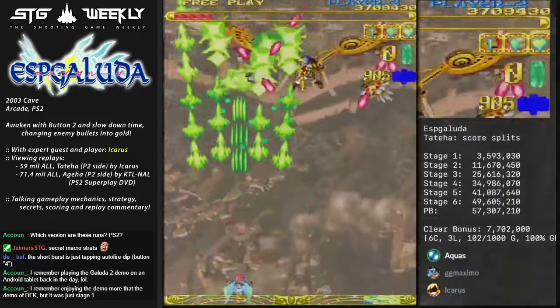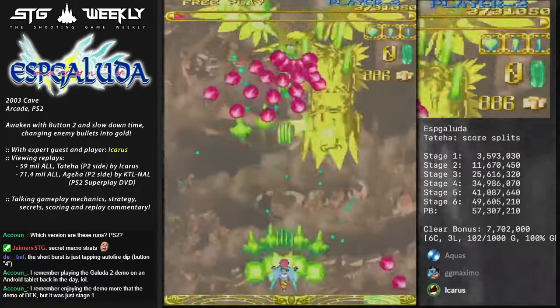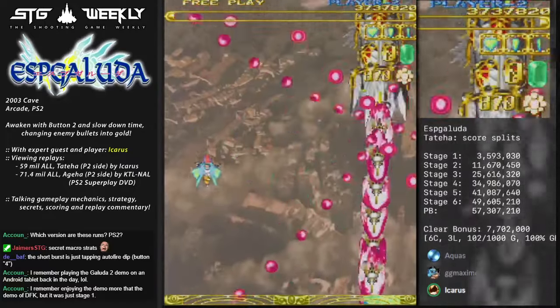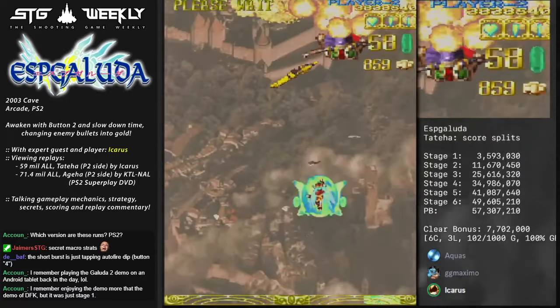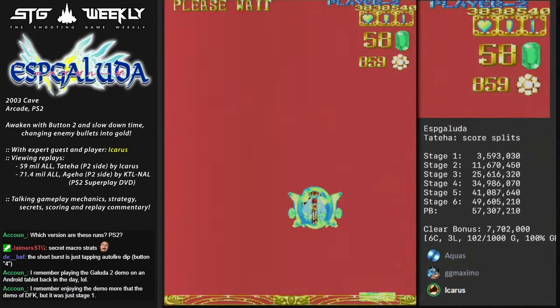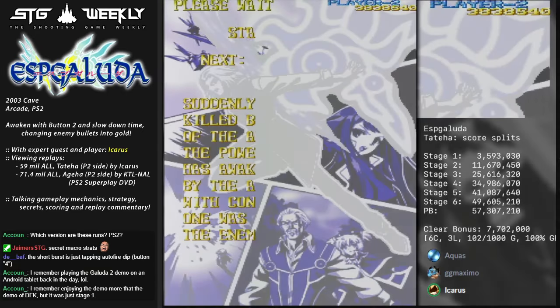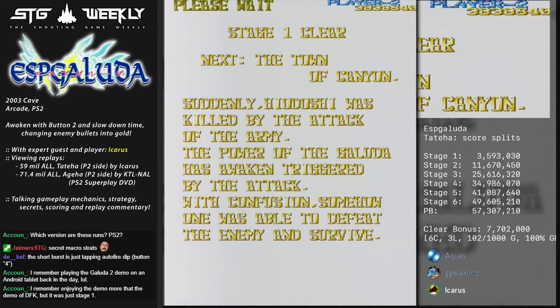Such an interesting mechanic - new players aren't going to bother with that, so the game's going to be easier and more approachable. So smart. Exactly. What's interesting is that in ESP Galuda 2, they made Over Mode permanent - you still have Over Mode levels 1, 2, and 3. But in ESP Galuda 1, if you take a hit, your Over Mode resets back to zero and you have to build it up again. That's what makes playing Galuda 1 slightly more difficult - because if you take a hit, you have to recover not only your route and resources but also your Over Mode.